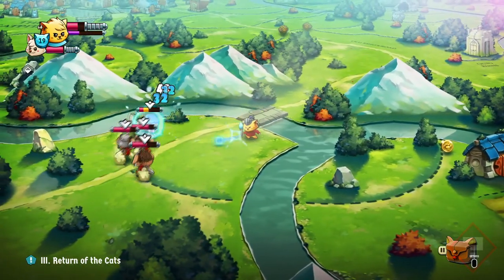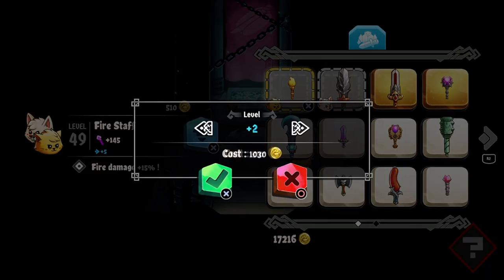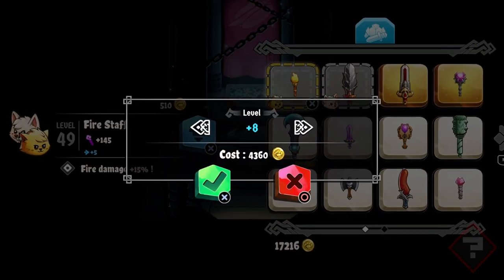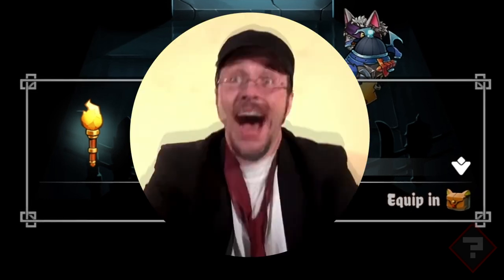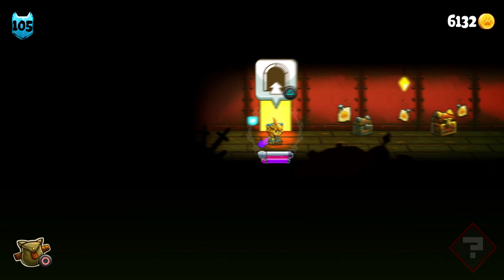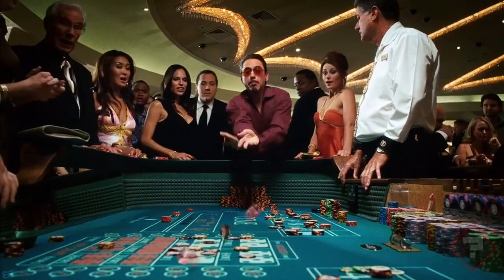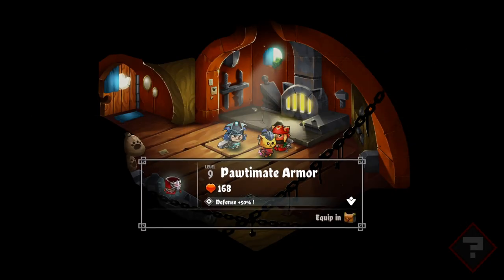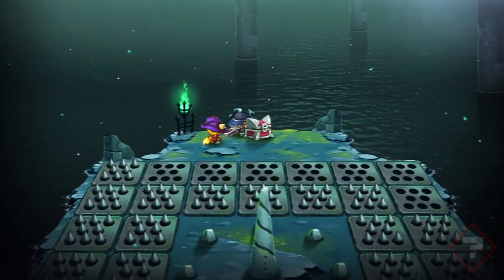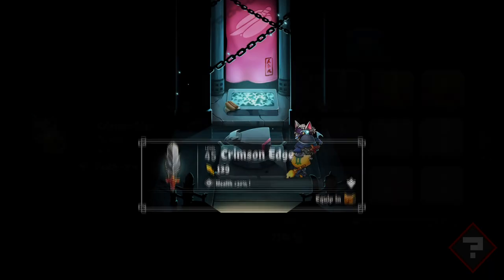They become absolutely devastating when you upgrade them. Wait — you can upgrade your weapons and armour? Yes, you heard that right. No longer do you have to fork over 5,000 gold to Cat and test your luck with the dumb luck of the draw. You can just upgrade them however you like. I mean, you still have to find the weapons in chests and you can't really buy them anyway, but that's a design oversight. We can upgrade them now!